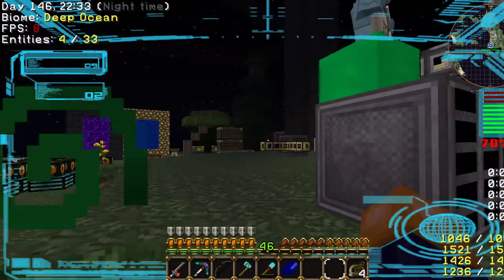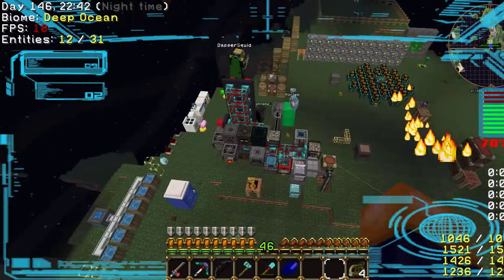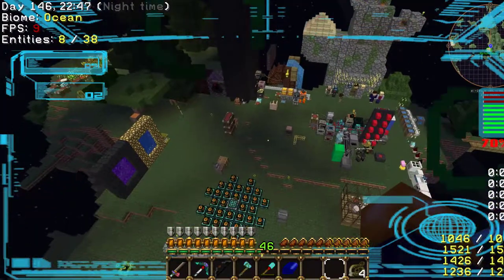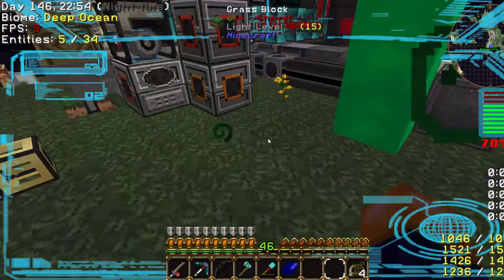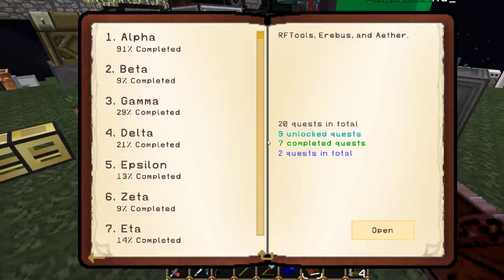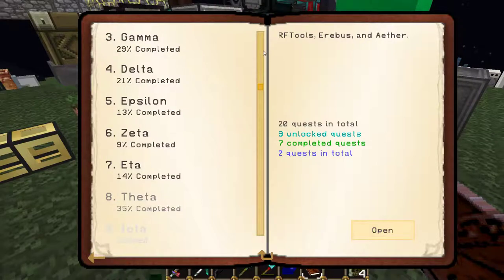Do you want the basic — like, hold 64 items? We want as much storage space as possible. With the amount of crap we accumulate, we need as much as possible. So I'm going to aim for the 16,384K ME storage component, which costs an awful lot of items. But when we've got this condenser in hand, we can make anything.